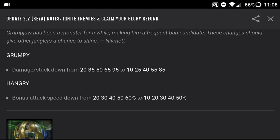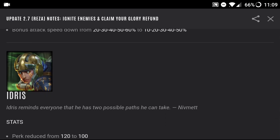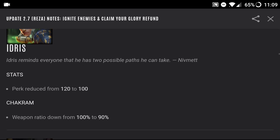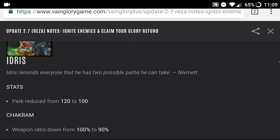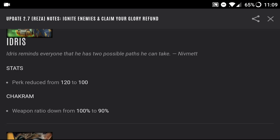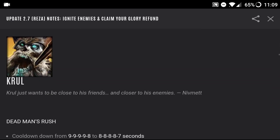Idris reminds everyone that he has two possible paths he can take. His perk was reduced from 120 to 100, and his chakram weapon ratio is down from 100 to 90. So even when building weapon Idris, the chakram won't do as much damage as before — you shouldn't rely on that, but it's still a good ranged damage dealer. I don't really play Idris — I've only played him like twice.